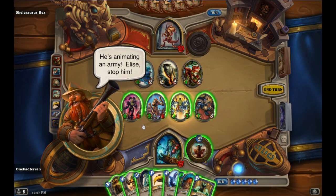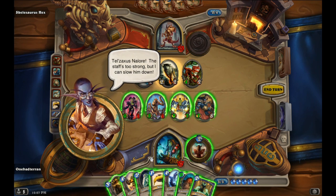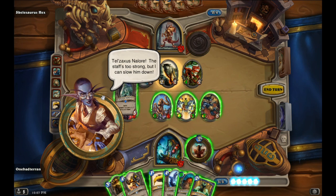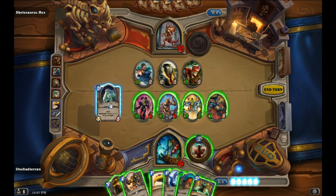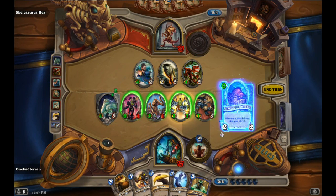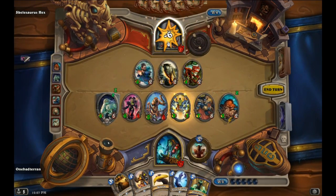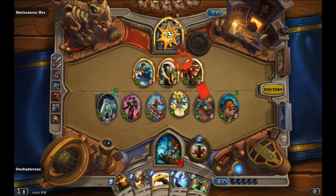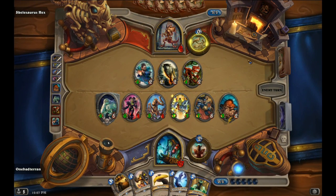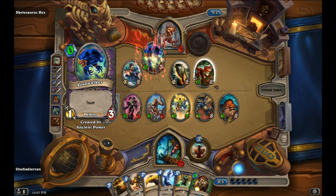He's animating an army. We freeze and with friendly beast deaths, just go face — we basically got him. The banana would not have been the deciding factor there, so we've pretty much got him at this point.